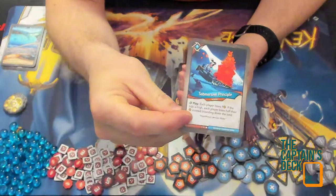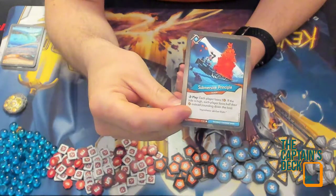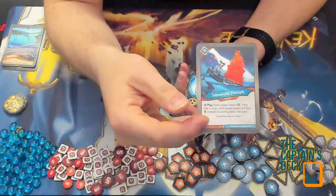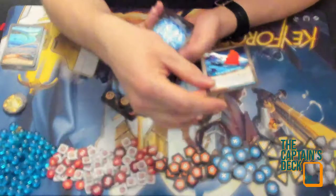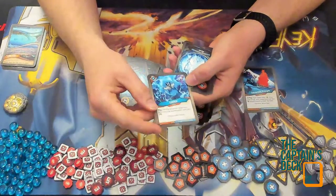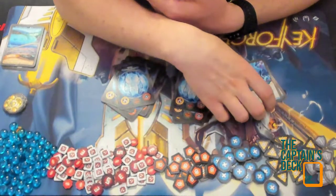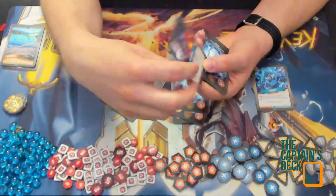First up in Logos: Submersive Principle — each player loses one amber; if the tide is high, each player loses half their amber instead, rounding down. That's a fun card with a bonus for having the tide high if you want to take someone off check. We also have Science Again: for the remainder of the turn, after you play another card gain one amber — nice to see this in another house, very similar to the Untamed card Pie Sweevin.